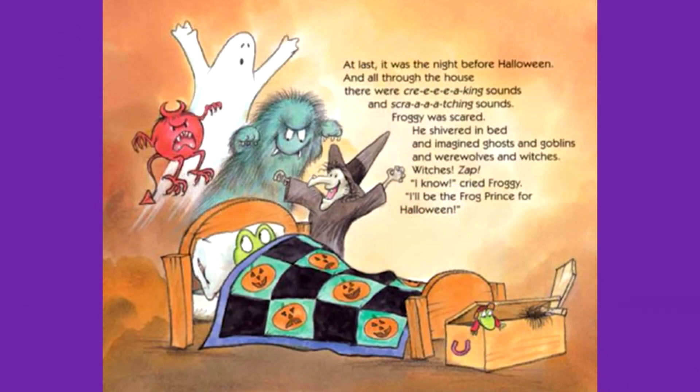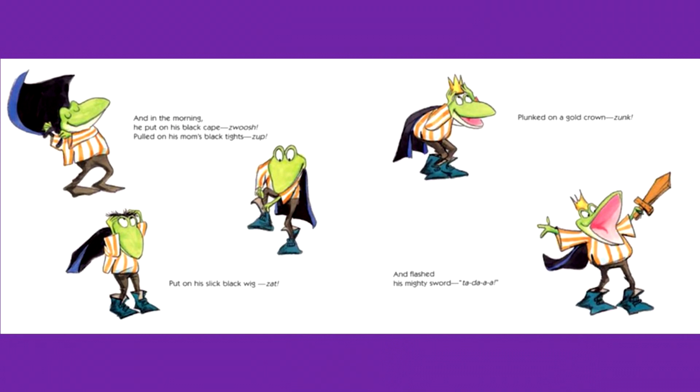At last, it was the night before Halloween. And all through the house there were creaking sounds and scratching sounds. Froggy was scared. He shivered in bed and imagined ghosts and goblins and werewolves. I know, cried Froggy — I'll be the Frog Prince for Halloween! And in the morning, he put on his black cape, pulled on his mom's black tights, put on his slick black wig, plucked on a gold crown, and flashed his mighty sword. Ta-da!